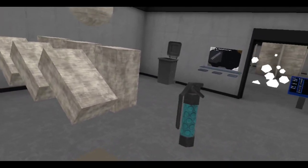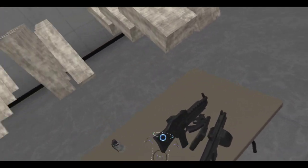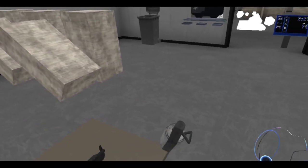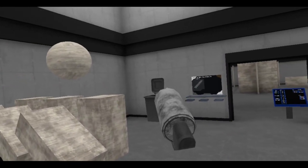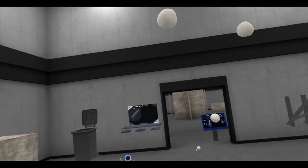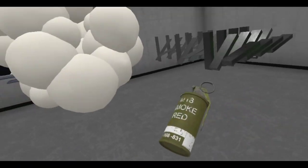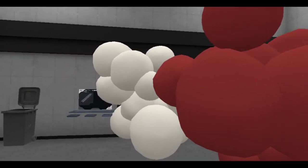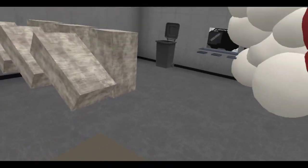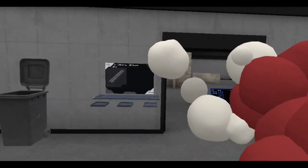This is a flash grenade — I was about to say frag. It just flashes you. And of course a smoke grenade — it's white smoke, which is pretty cool. We've got red smoke, which is this one. And then we've got the red, white, and blue smoke. The sausage get that, and that's pretty cool.